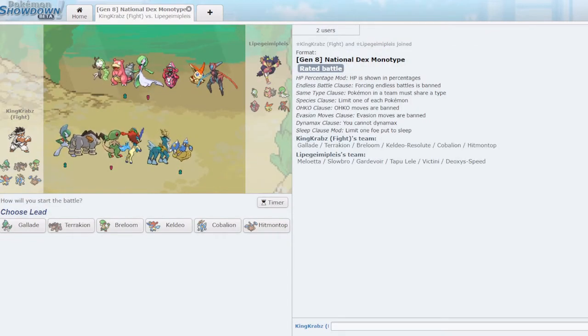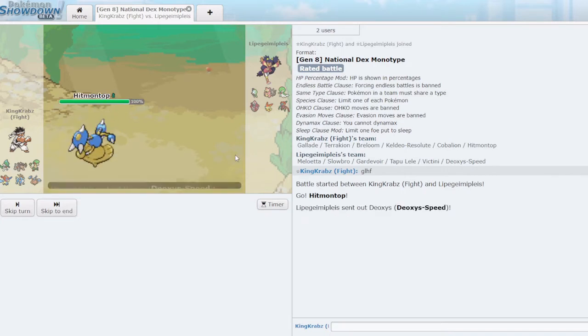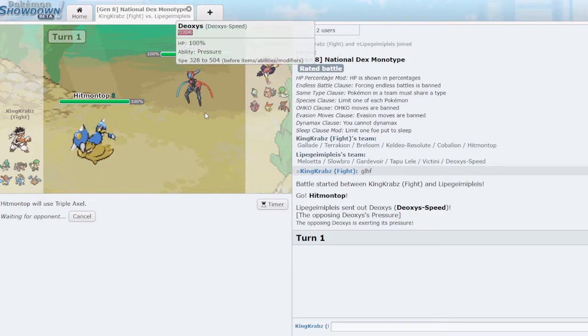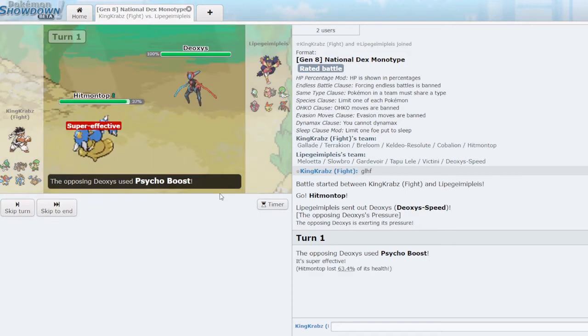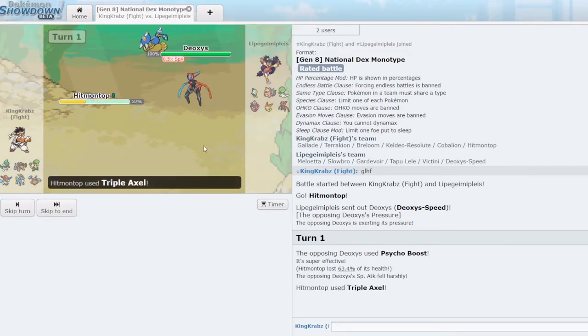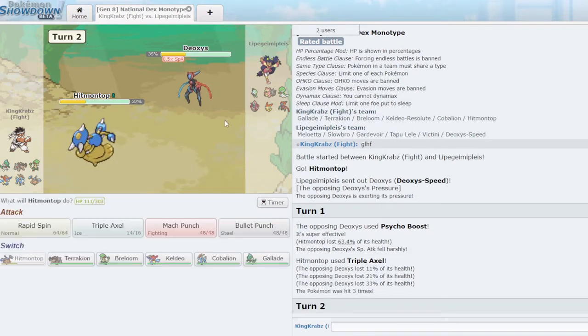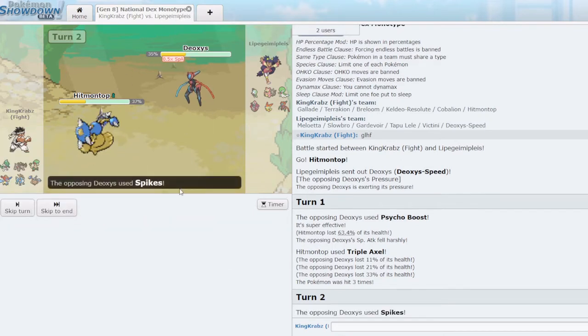We have another game against mono psychic. As we found out last time this is pretty difficult. I think I open Hitmontop again as they open Deoxys — we can potentially get a Triple Axel off assuming they don't obliterate me with a Psycho Boost. We live quite nicely. I've never seen Psycho Boost used until now. I feel Slowbro comes in, but actually they go for Stealth Rock, so let's Rapid Spin — get that nice chip and finish with Bullet Punch, since it hits Gardevoir super effectively.